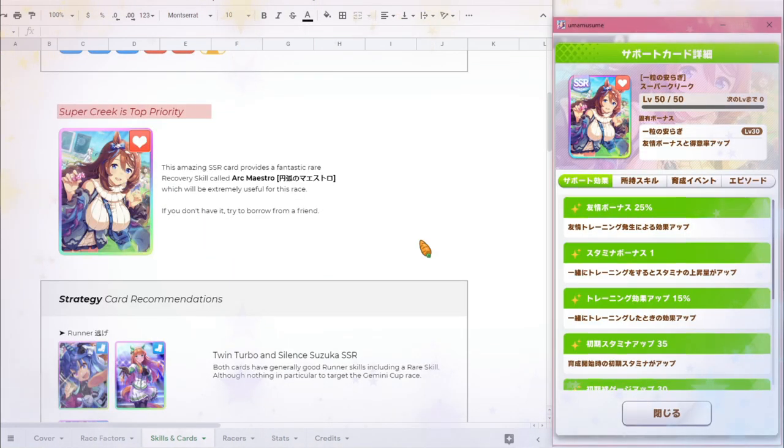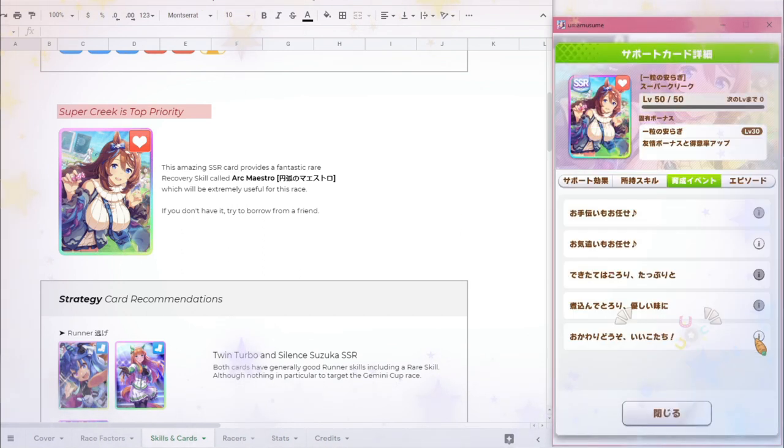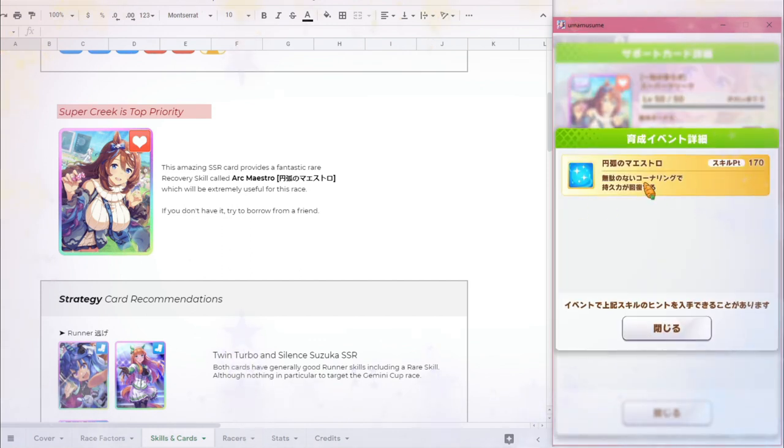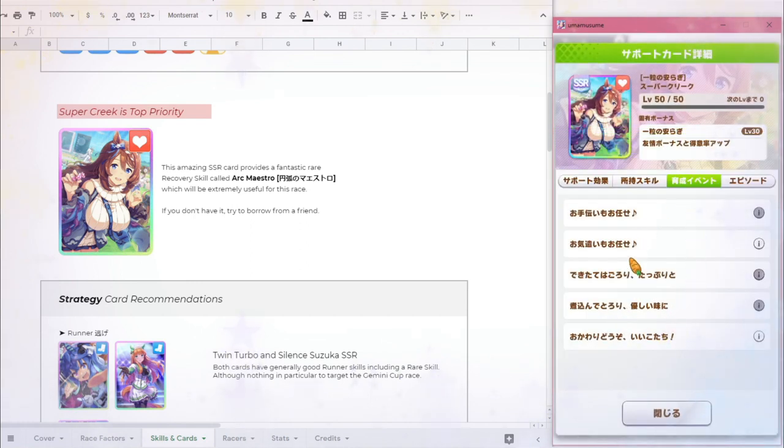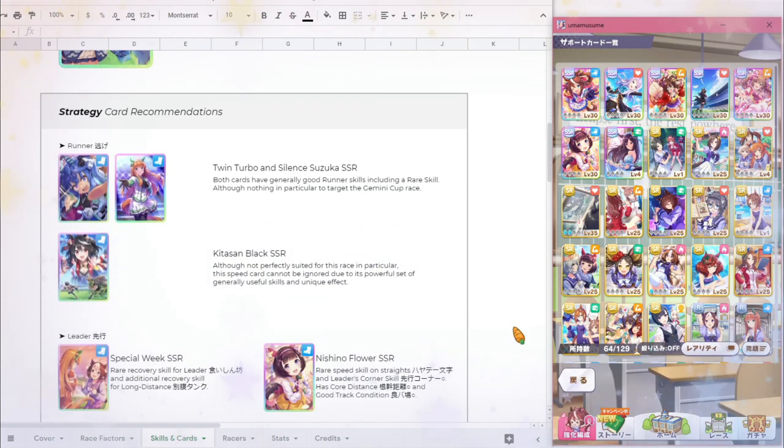The first card I'm going to recommend for everyone is Super Creek — she is top priority. She's an amazing SSR stamina card that provides a rare recovery skill called Arc Maestro, which will be very, very useful for this race. If you don't have it, borrow it from a friend. I don't have this card either on this account.